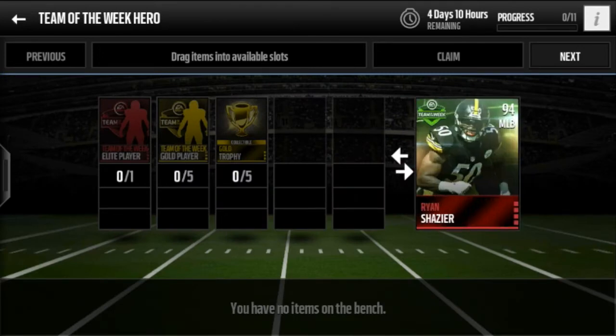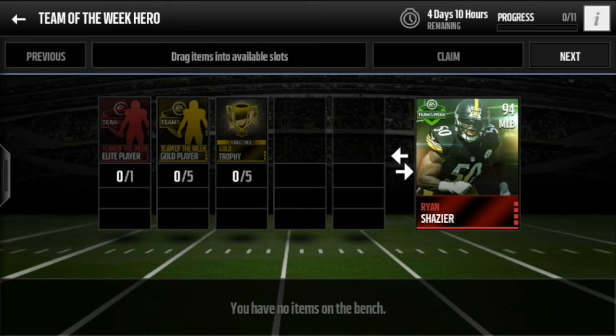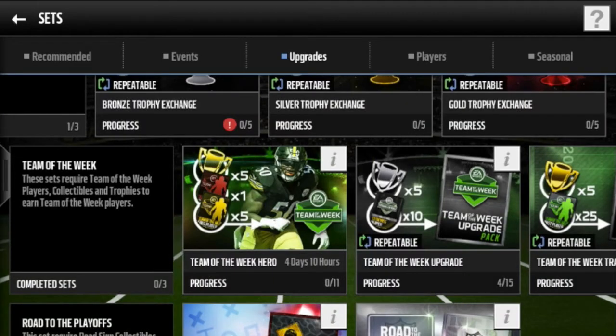Ryan Shazier here — I do suggest getting him if you guys have enough players for the set or want to just buy them. He has 94 speed, 92 acceleration, 94 pursuit. Just imagine — you're playing head-to-head, you caught a pass and you're running down the sidelines, and you see this big man tracking you down. You will hide in fear. Shazier is fast and he's big, so I do suggest getting this card.